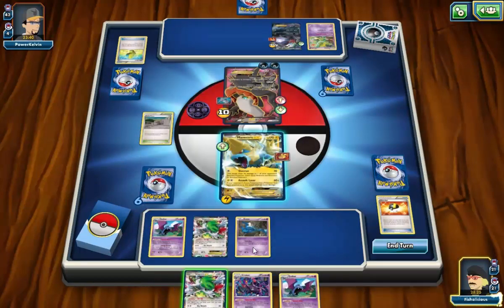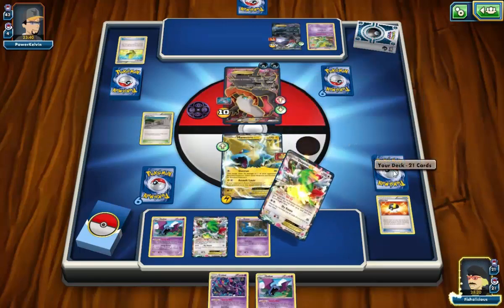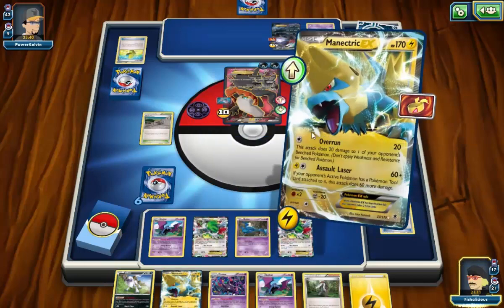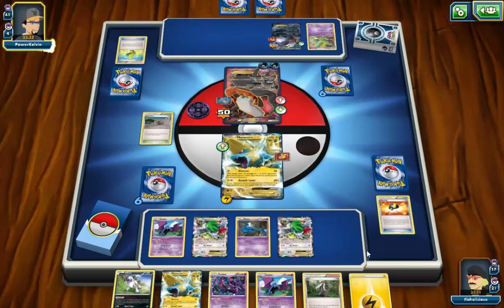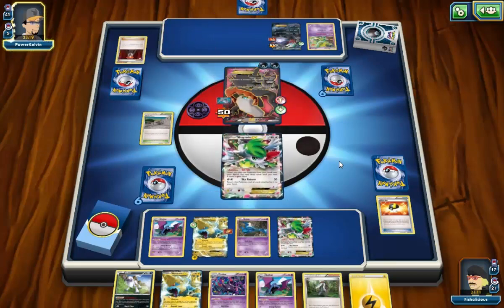Shaymin draws four cards. I really want to get another Zubat into play this turn. If I don't draw it, I'll leave the bench space open — I might be able to get an Absol drop next turn, which would be great. If I can get the Absol drop, I can move 30 up onto the Darkrai to put it at 80, then I only need to hit 100. Actually I can move 30 off the benched one onto the active — that'll put it up to 90 damage. I just have to drop a Golbat onto it and I've got heaps of options for next turn.